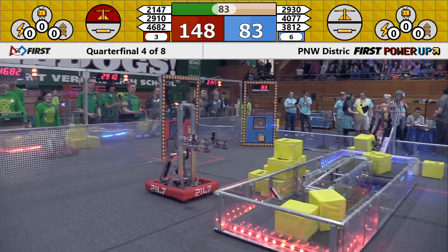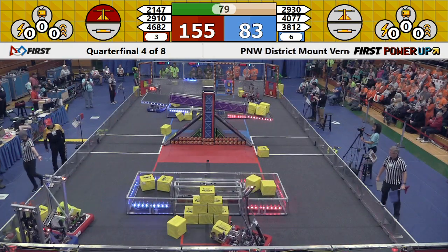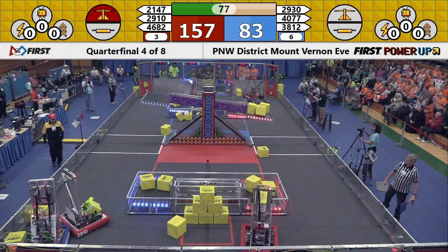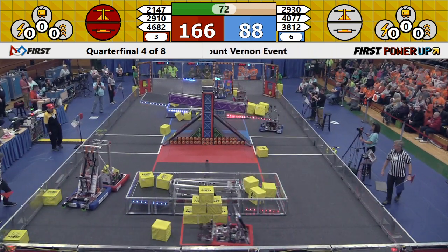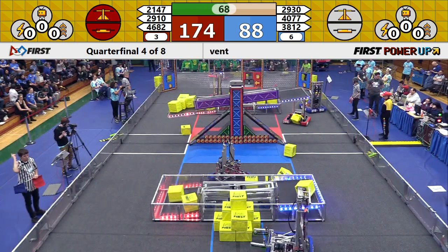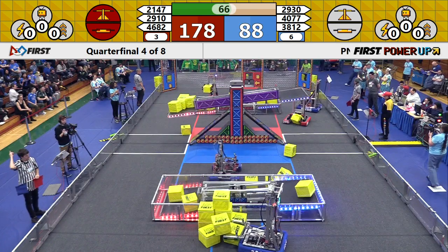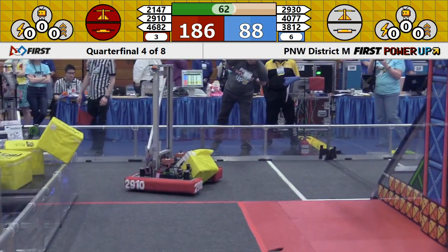Red lost their switch as well, so neither team has control of the switch. Red Alliance now has gained back control of their switch. Their score: 156. We move to 70 points left in the match, it's 160 to 88. The Red Alliance with twice as many points. Not seeing any cubes played in the vault at the moment. And that red end of the scale is still holding.